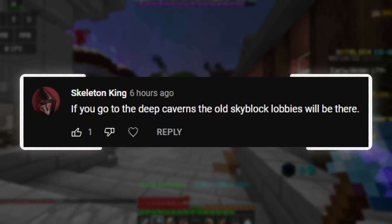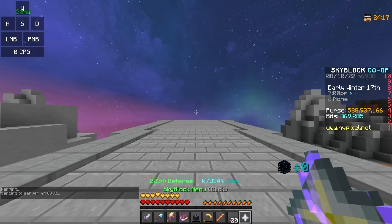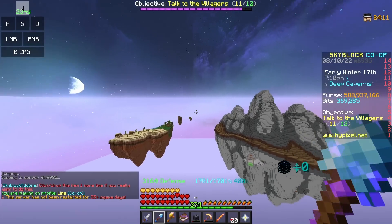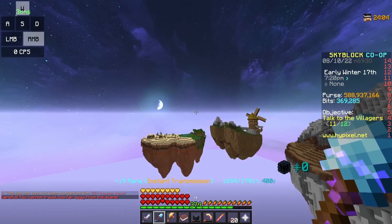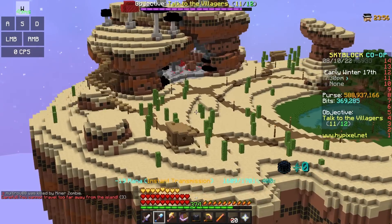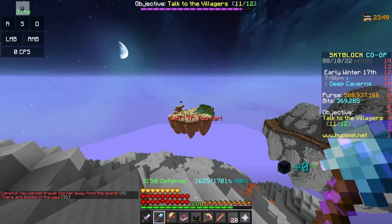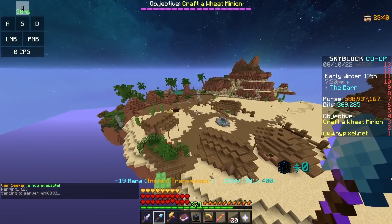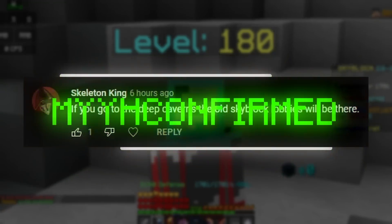If you go to the Deep Caverns, the old Skyblock lobbies will be there. I'm just going to head over to the Deep Caverns and see what this means. It looks like I can't even travel far enough to see, because it says I cannot travel that far from the island. But what I can see is that this island is actually the old one. If I warp to the farming islands, you can see that the farming islands are completely revamped and look completely different right now. So I guess we could say myth confirmed.